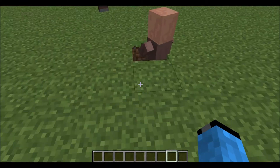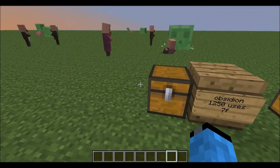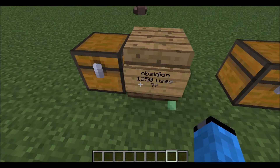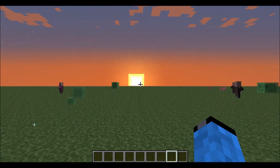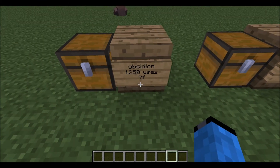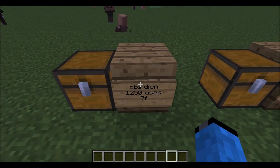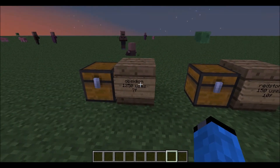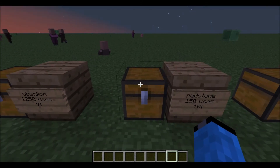The first ore I'm going to show you is obsidian. You can make all the tools out of obsidian with this mod. It has 1250 uses and the speed is 7. The speed is less than diamond but the uses are more.